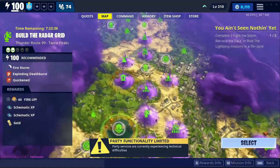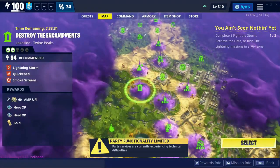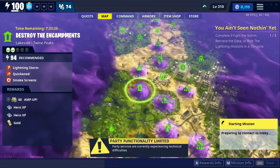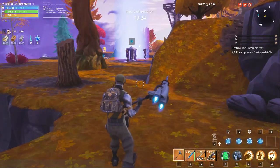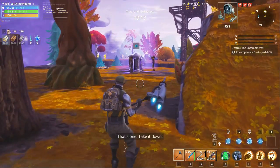Alright, so let's test the same thing out in a power level 94 zone. Alright, so we're in a power level 94 zone and this is the first encampment, so let's see how it goes.